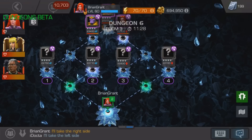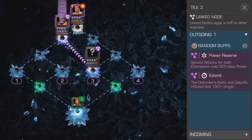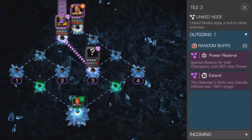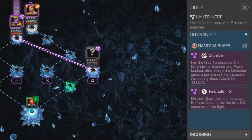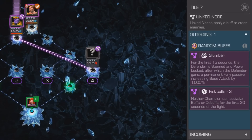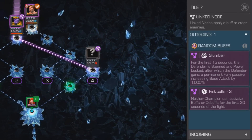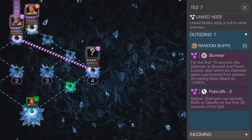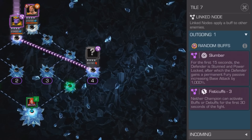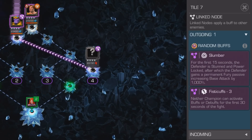The strategy that Dave and I used went something like this: if I'm going left, I'm only going to read nodes 3 and 4 that are on the right side, since those are the ones linked to my mini-boss. Likewise, if Dave is going to the right side, he's looking at nodes 1 and 2 on the left, advising me which one to eliminate for him. We picked our sides at the beginning of the dungeon and tried to stick with them until the end, but if either of us found ourselves in a situation where we lost our best champion for dealing with a particular node, we would switch sides.